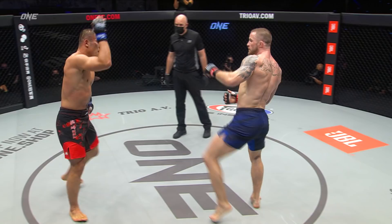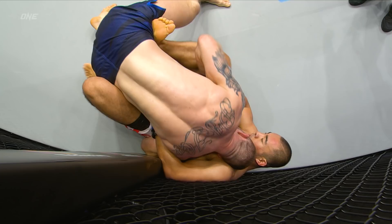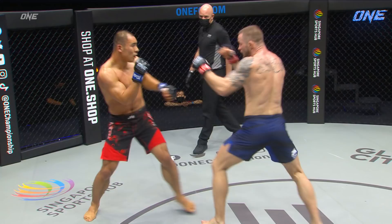Another double-leg attempt here from Big Dash — good defense. Big Dash drops down into the guard. Big Dash loves this position when he starts dropping that ground and pound. A former World Champion.